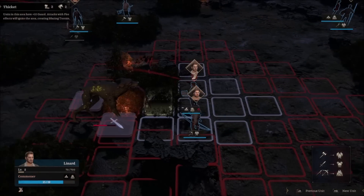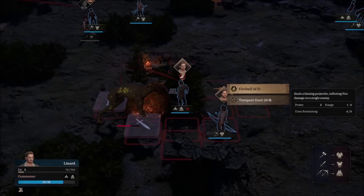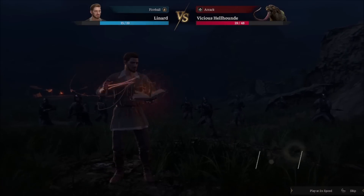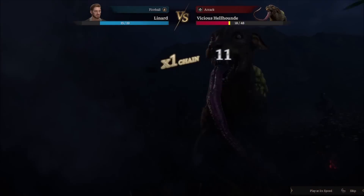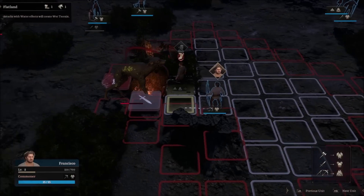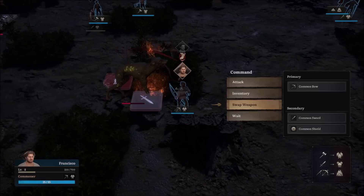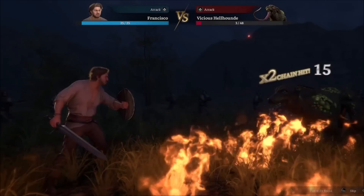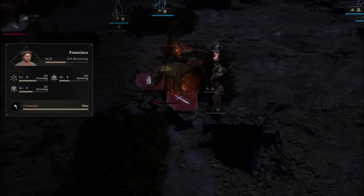Monsters are much more powerful than the humans — they have double the health as well as randomly changing weaknesses. Each turn you get to see what the monster is vulnerable to, and then you have to attack those vulnerabilities to weaken and eventually break them down so you can deal some respectable damage. Monsters are definitely a challenge here, and they make for a much more strategic fight.